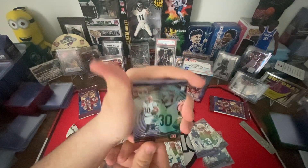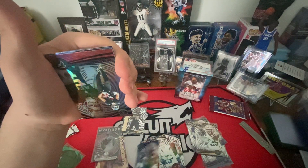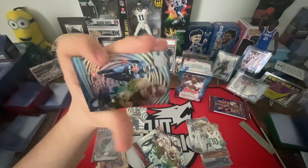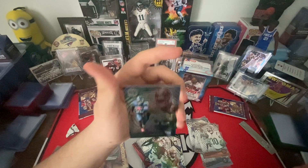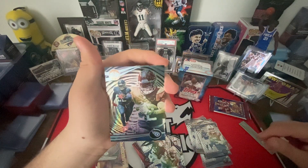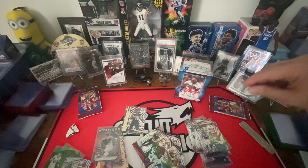Rookie Chase Brown, rookie Cam Akers, Drake London, rookie Anthony Richardson. And a Derrick Henry — silver? Maybe that's the dots. A bunch of dots on it. It's not acetate, so I don't know — some kind of insert.